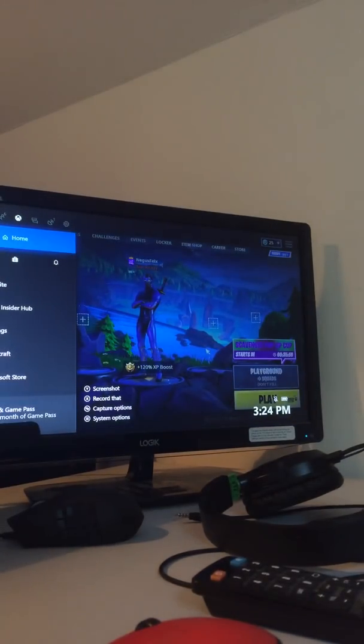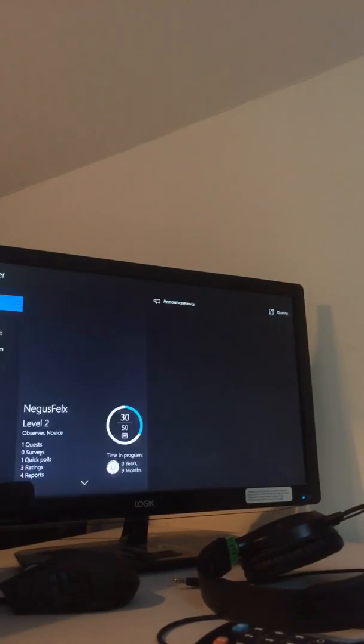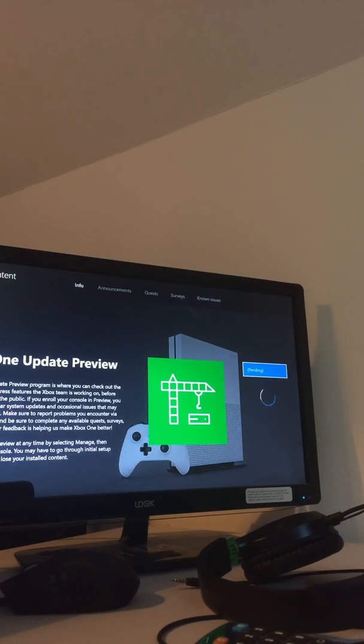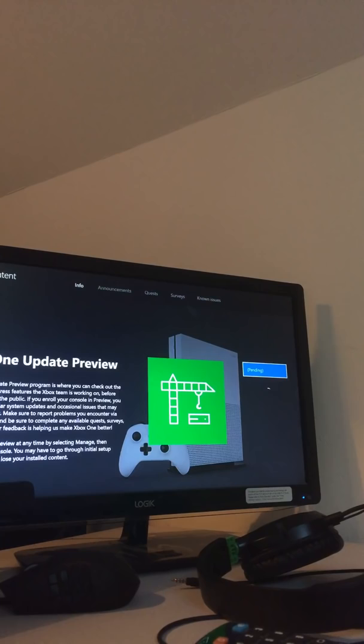You're gonna want to have this app called the Xbox Insider Hub - it looks like this. If we back out here and go to 'Insider Content' on the far right, there is a tab. Here is 'Xbox One Update Preview', which lets you use updates that are releasing early, like announcements and quests, and it lets you enable mouse and keyboard.